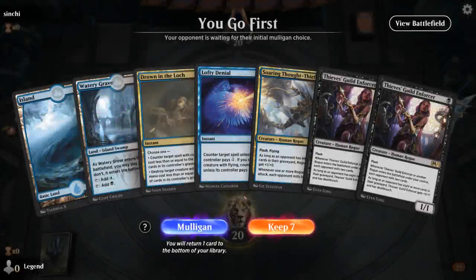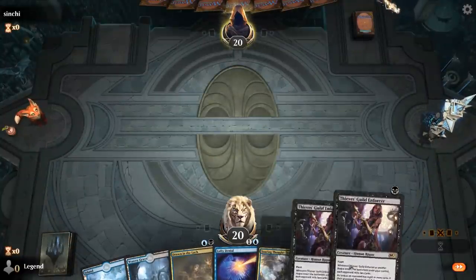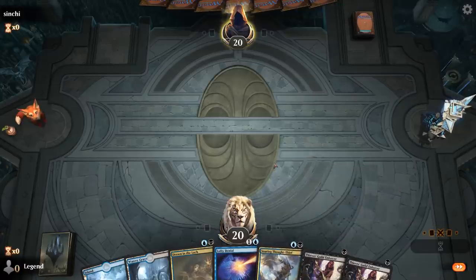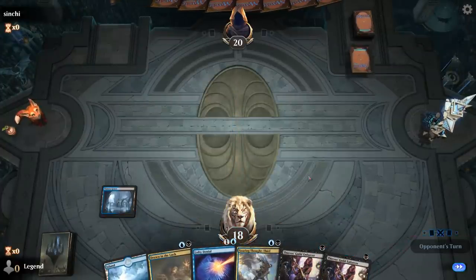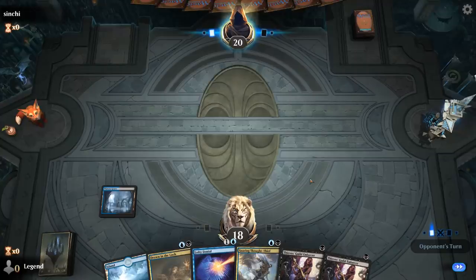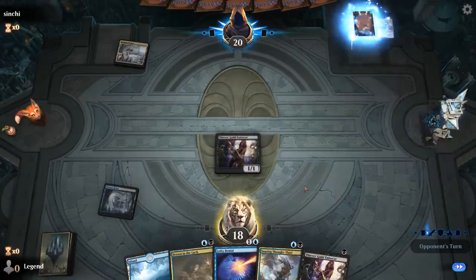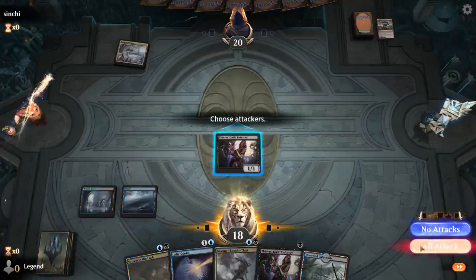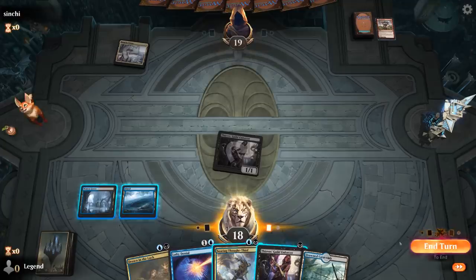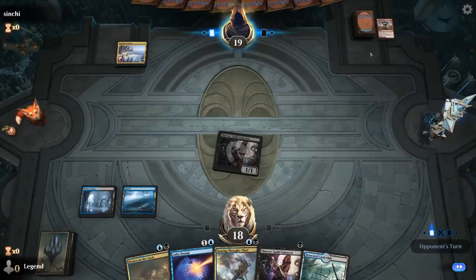We're on the play with a very nice-looking hand: double Enforcer, a couple of counterspells, Thought Thief — so we're going to have some 3/2s and a 2/3 flyer pressuring the opponent with a ton of disruption to back them up. We can potentially end the game pretty quickly. Opponent is on some sort of blue-red deck. We'll hit for one and keep up our interaction, and flash in Thought Thief end of turn — could have played it first just to mill two additional cards, which in some situations can be the right call.